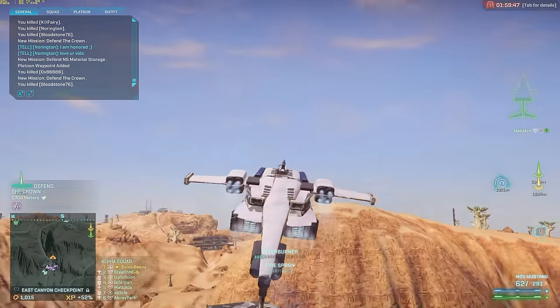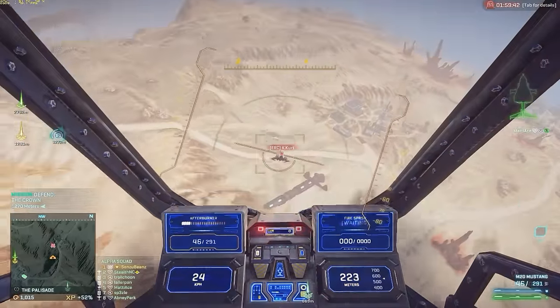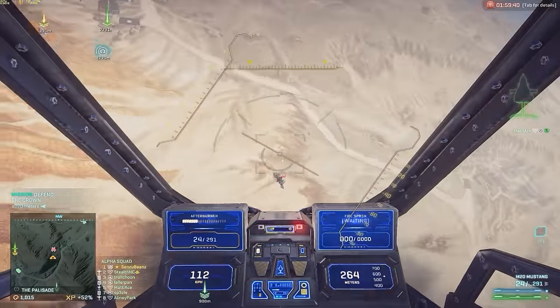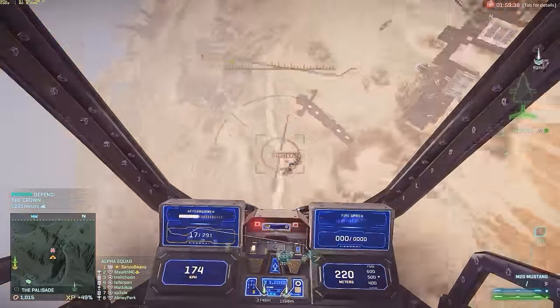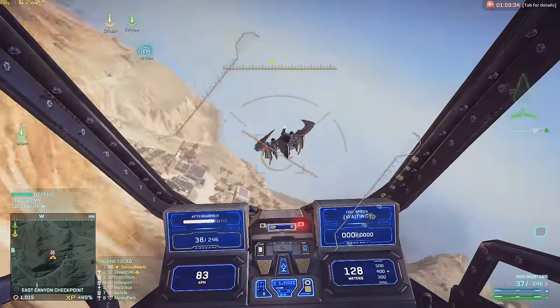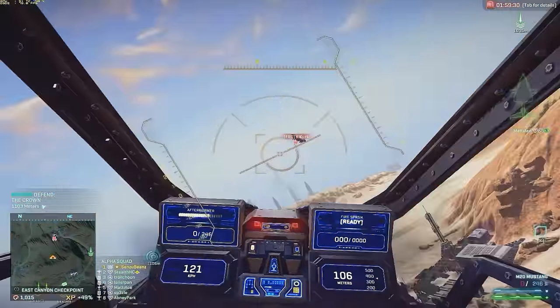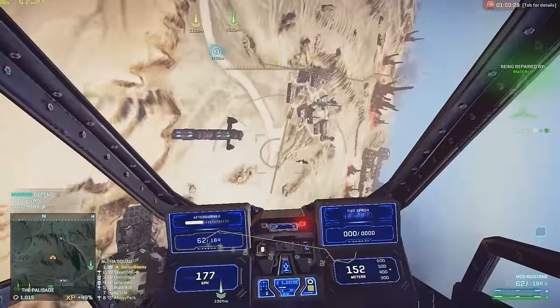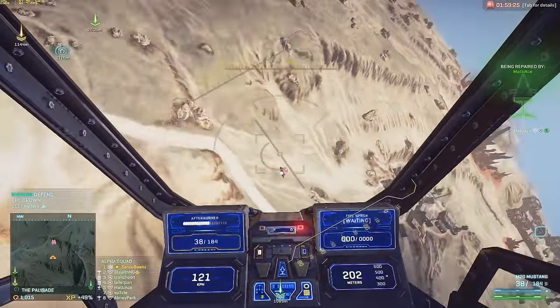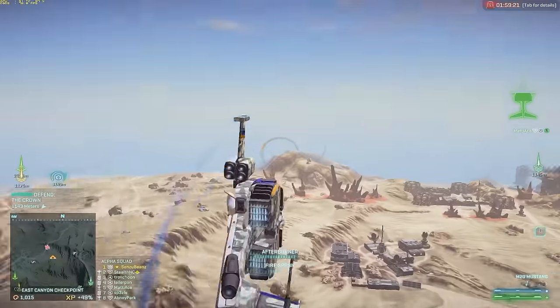Here's another one of those reverse maneuvers. Here's how I'm making these spins in order to not be too predictable and not be too much of an easy target. One of the problems here, aside from my health being low, is that my opponent is able to stay below me. This makes it really hard to see in hover mode and it's hard for me to dodge. As he gets lower he gives himself more maneuverability while I lose mine.